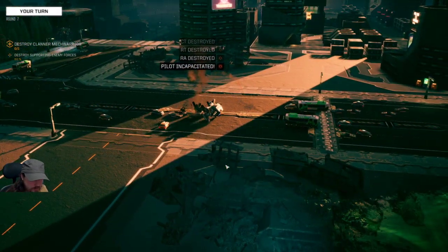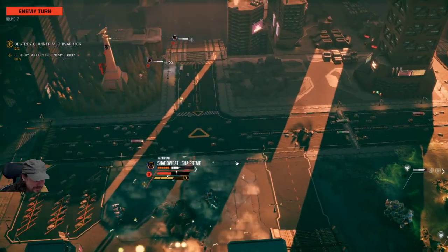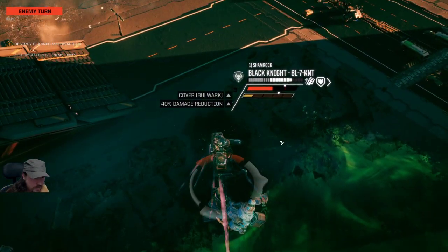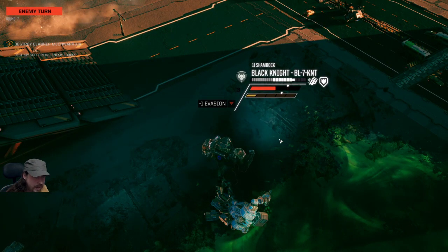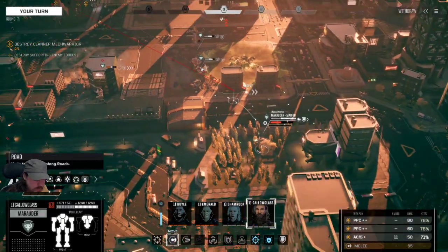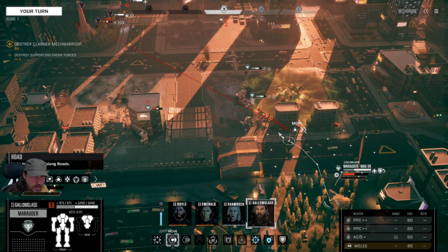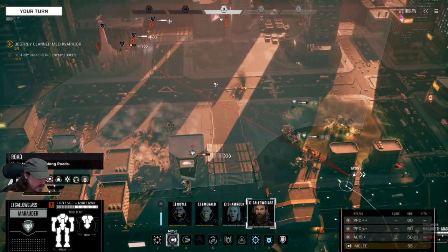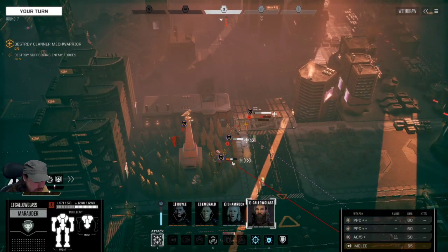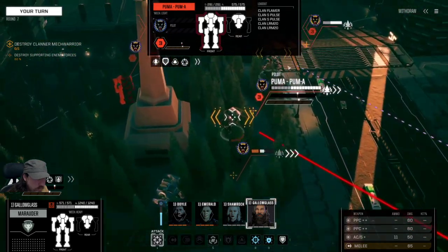The Uller is down! We should be able to get through this, but as you can see, if I'd taken this on with four starting mechs — or even four lights, or probably even four mediums — I'd have had a very hard time succeeding. If I were a betting man and a smart man I'd put my money on the clans winning. There's a Puma right there: LRM-20, LRM-20, two Small Pulse, and a Flamer. A light mech packing two LRM-20s — that's insane.